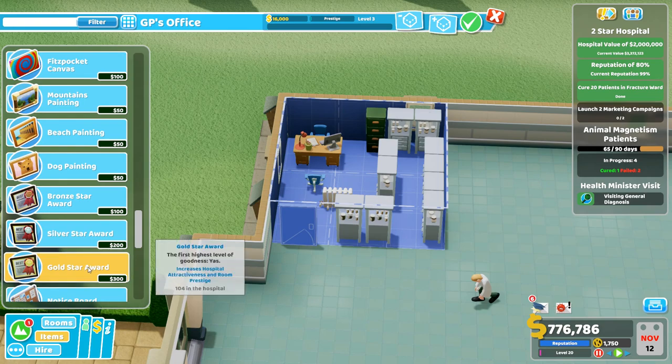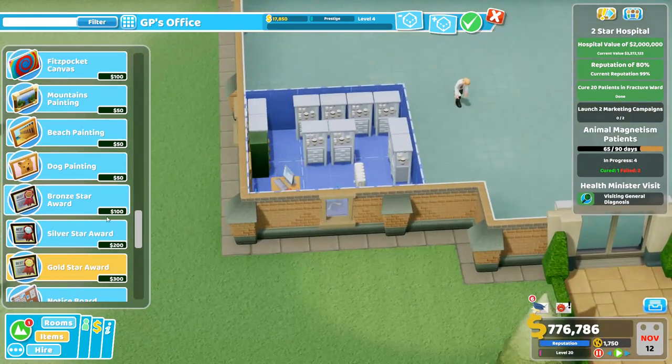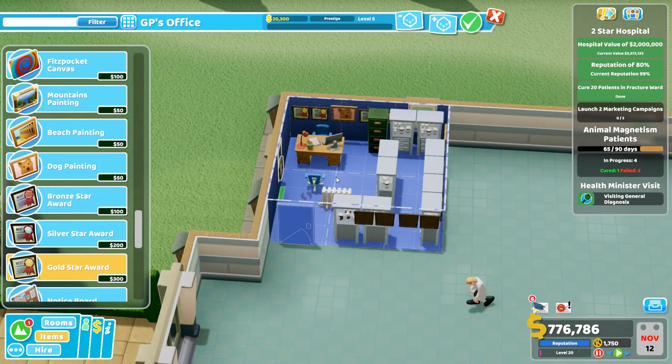What you'll find is gold star awards will ramp up your prestige level quickly. You can also use paintings — it's up to you how you want to present your room — but I find doing a mixture of gold star awards bumps the prestige up fast. Don't forget you can put awards behind cabinets and on top of windows, so put them absolutely anywhere. Look at that — GP's office prestige four already. I'll put a beach painting here, then layer up the rest with gold star awards.